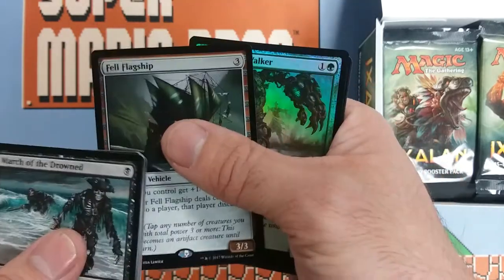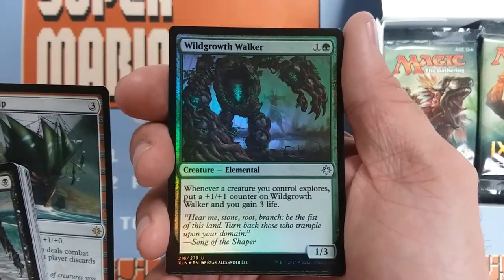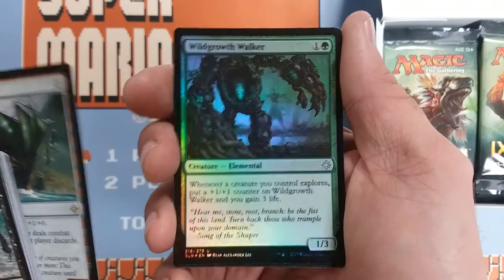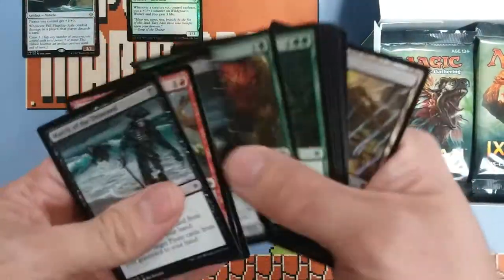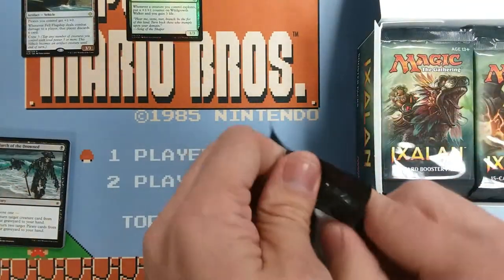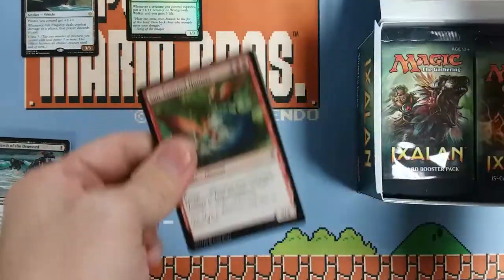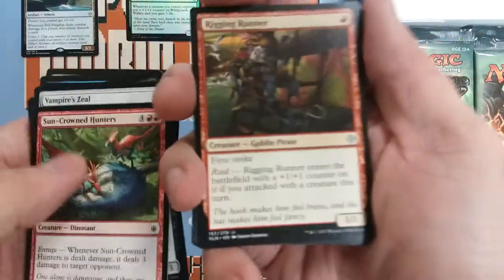We got a foil here — one three for two, when it explores put a one-one counter on it. Not a bad little uncommon. But that Flagship is nice because obviously you're going to be playing it in a pirate deck, so it's going to pump your pirates and thus make the crew requirement that much easier. Not a bad little card.